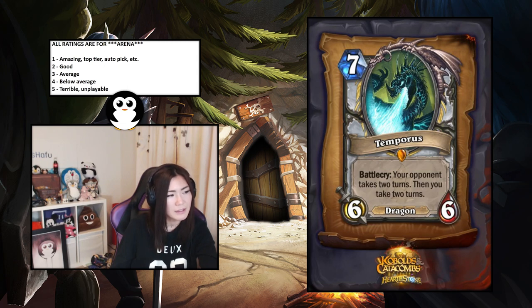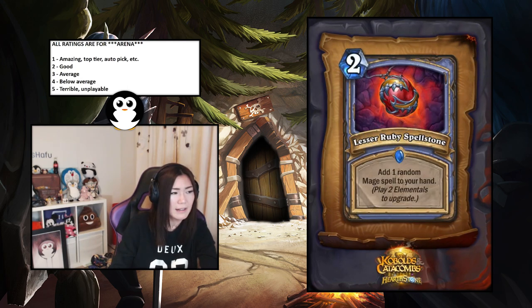Temporus — seven-mana six-six legendary, battlecry: your opponent takes two turns, then you take two turns. This seems really troll and too slow — I'm not sure you can afford on turn seven to let your opponent have two turns; you'll just die. I'd say this is a five — terrible or unplayable.